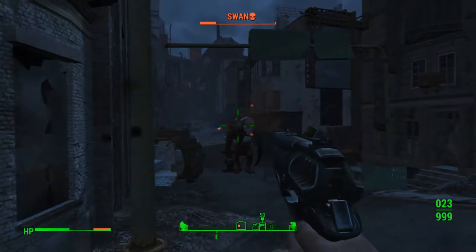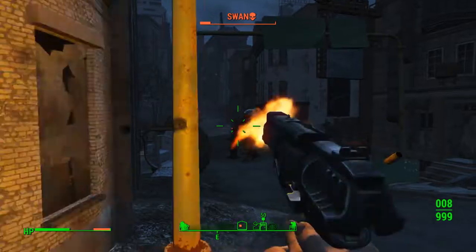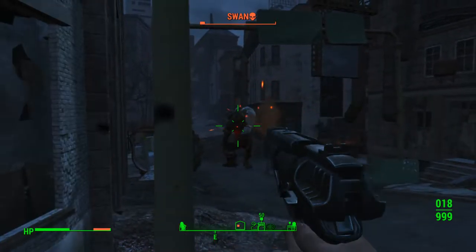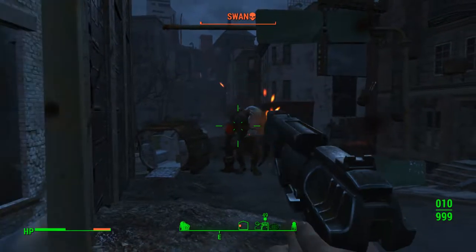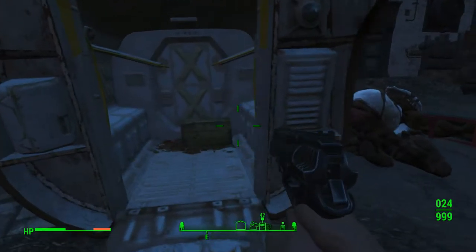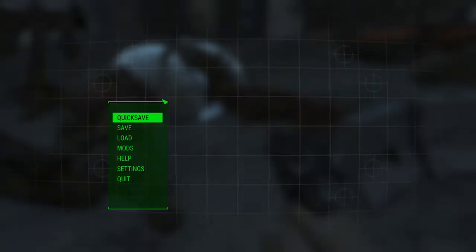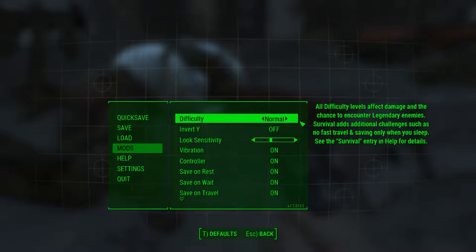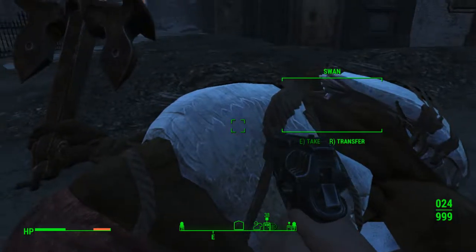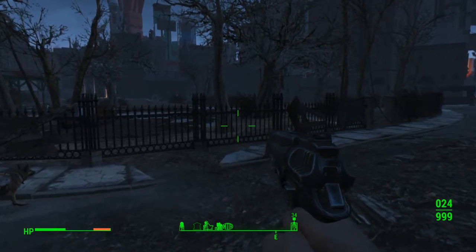Dodge it again — with a 10mm, guys. This isn't a great 10mm either. I'm about 20 some odd levels in when I discovered this, and if you can kite properly, you won't take any damage. And there's Swan down — 10mm pistol. Let's see what difficulty I'm on. Settings, gameplay — Normal. I have mods on, but none of them affect any of this kind of stuff. So that's how you're going to take out Swan, guys. Until the next time, later.